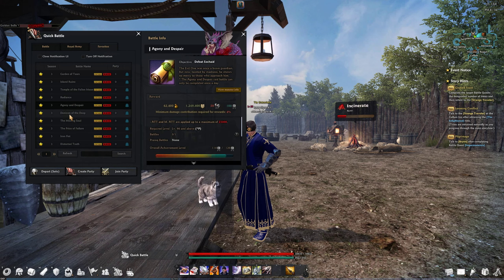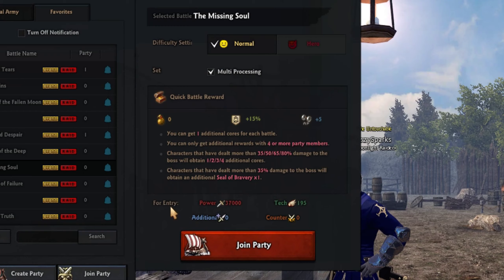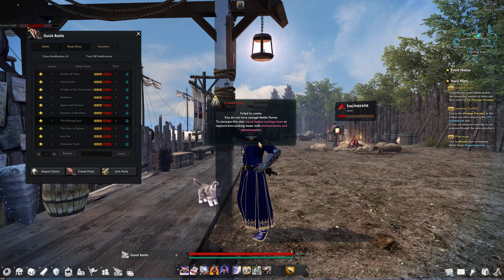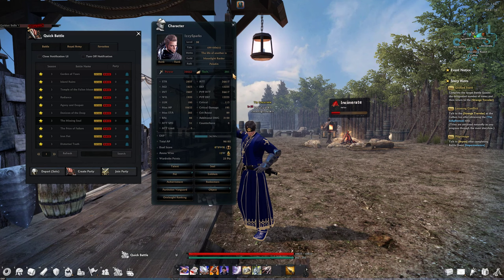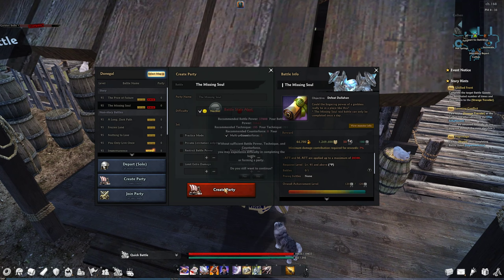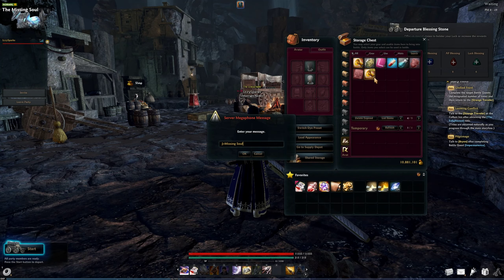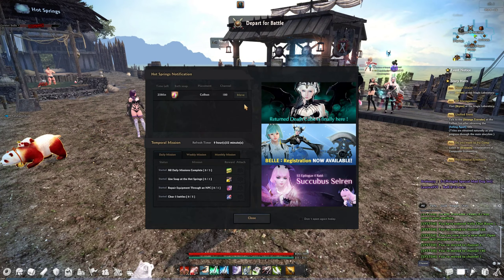The quick battle system might be the best way to get parties, but there will be times when you have to make parties via the regular board. When creating a party, there are stat requirements set by the game — if you don't meet them, you'll be unable to create or join a quick battle. You can either increase your stats, or make your party via the normal board, which has no stat requirements. Just be prepared to wait, unless you use a server megaphone, call on guildies, or ask in a populated channel like channel one or whichever channel has a soap active.